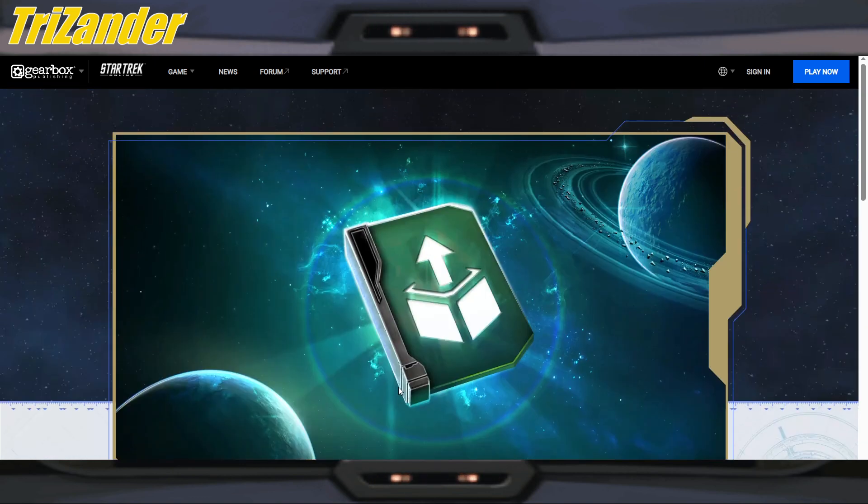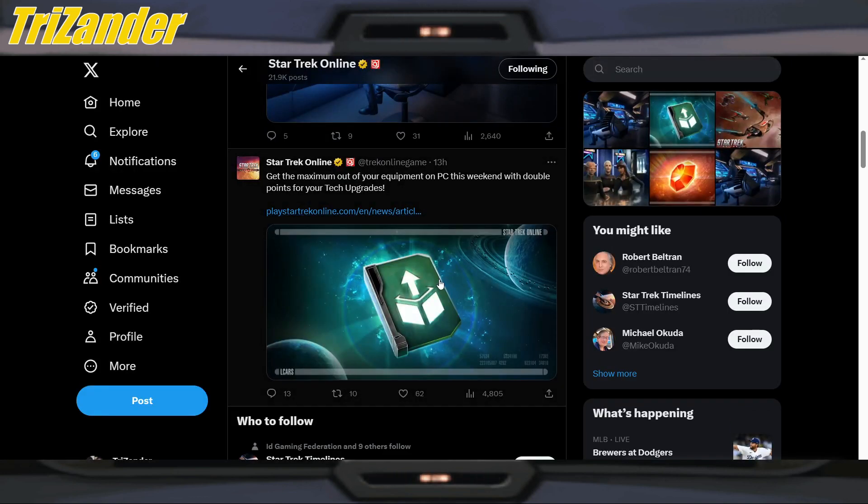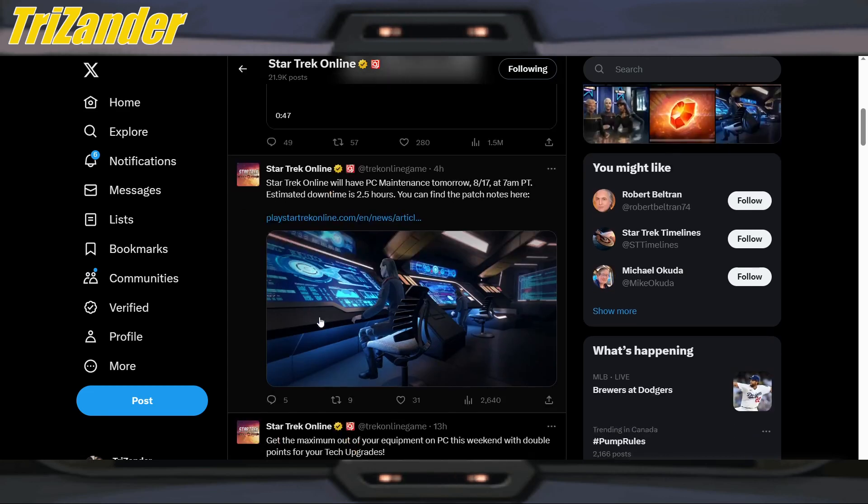We always recommend using the Phoenix tech upgrades available from the Dilithium store. They cost Dilithium, but their overall performance is much better than ones you can craft. We're currently working on a ground build, so we'll probably be doing a lot of upgrading — hoping to at least get to mark 15 or maybe a rarity increase. There it is — that is for the PC Captains.